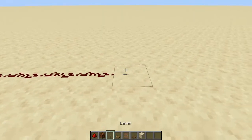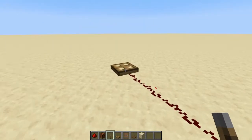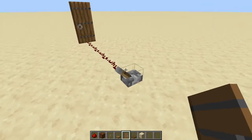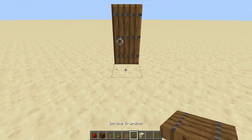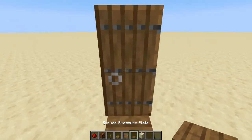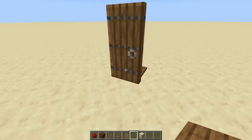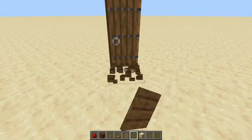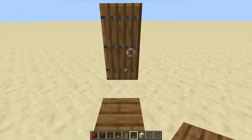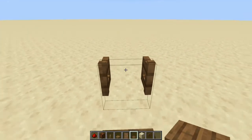Other things that can be powered by redstone: a trapdoor — when powered it moves open. Also a door — it opens when powered. Doors are super useful with a pressure plate in front: when you walk up the plate opens the door and when you leave it closes. You don't have to turn around to manually close it — just walk in and it closes behind you. The fence gate works the same way.